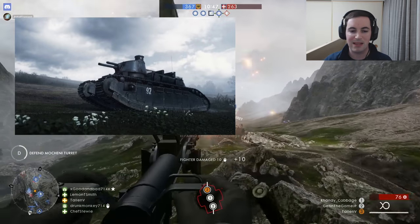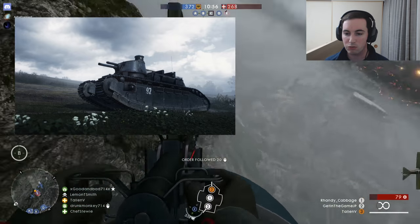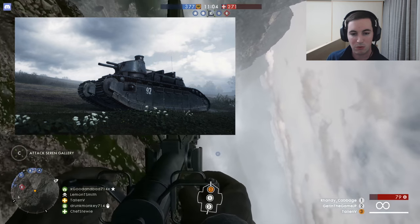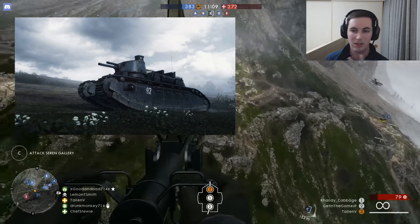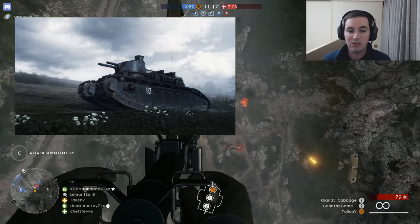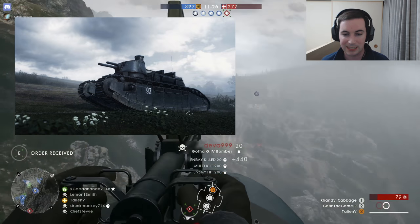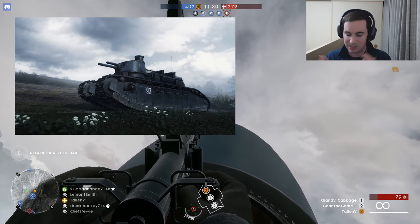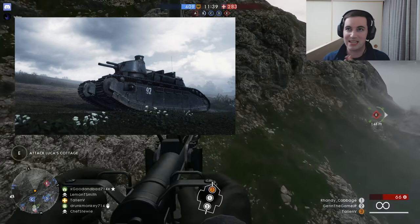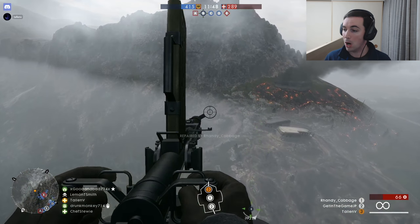It seems we're getting a new behemoth in the style of a tank — the Char 2C. It says pilot the Char 2C tank and control an epic new behemoth based on a real-world French tank. This super heavy beast may turn the tide of the entire battle. It definitely looks like a very powerful tank — plenty of armor, cannons in the front and guns on the sides. Since you can drive it around the entire map, everyone is going to be turning fire on it. Get out your AT rocket guns and start taking this thing down if you're fighting it.